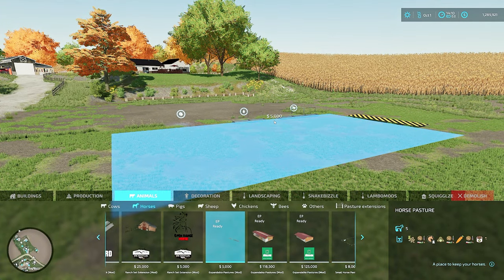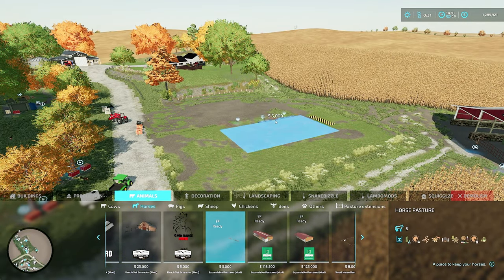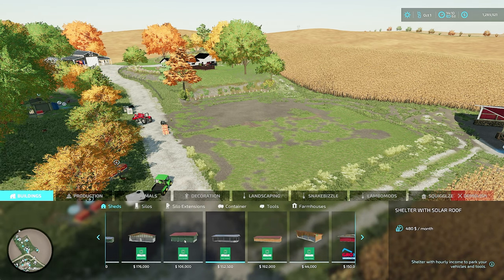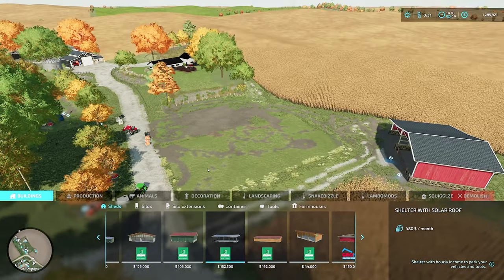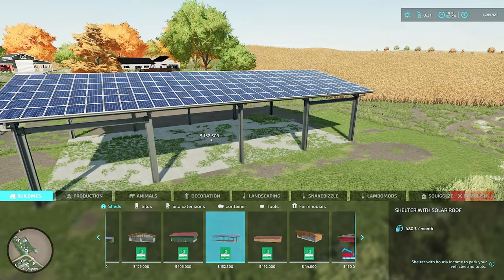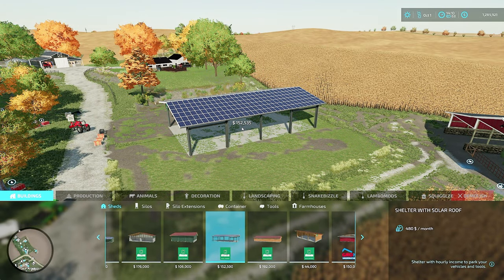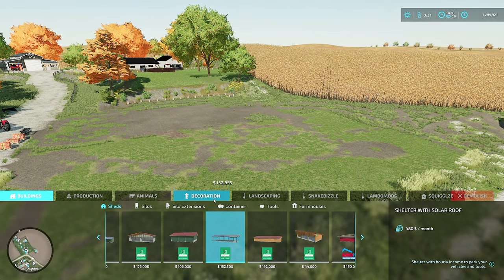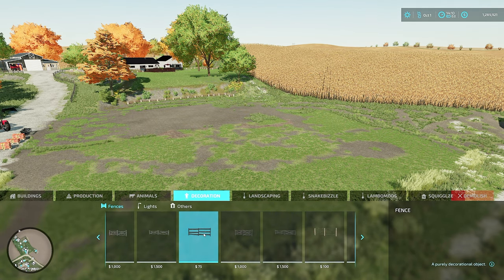This is basically just an open pasture that you can place other squares or triangles around to make the area larger. Notice there are no fences - we've got to add our own fences. Before I put that down, I want to find a building. I'm going to grab a barn, because you don't have to build things specifically designed as a husbandry. You can take a building, place it down, take that expandable pastures mod, place it down, add decorative fencing around it, and make your own husbandry.